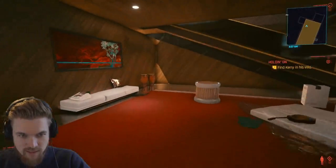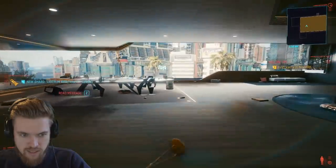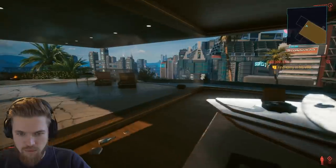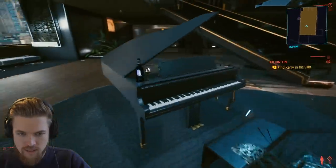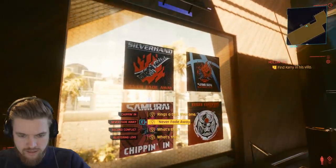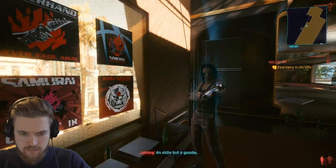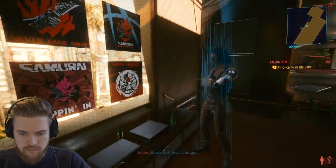Inside, Kerry's mansion looks pretty tacky — he's got golden flamingos and a mix of different artworks. There's a glass wall as if you're just walking into his garden. Grand piano of course, and a bit of graffiti on the wall. I notice a display with what appears to be album memorabilia — 'Never Fade Away' and then 'Second Conflict.' Johnny comments that Kerry always went straight for kitsch with titles, and it seems nothing's changed.